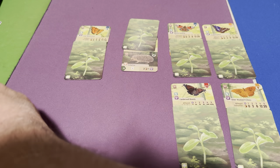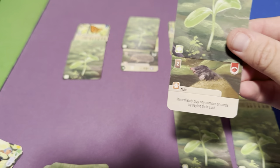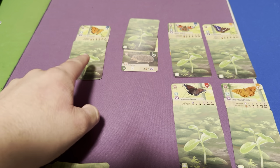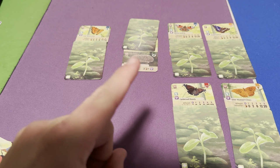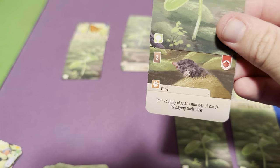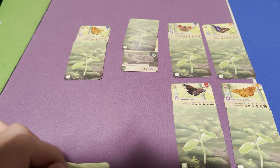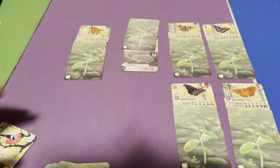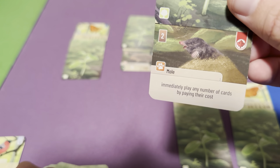There are ways to mitigate and make this strategy useful. The best supporting card is the mole, because it lets you play all the cards in your hand that you can afford. Since butterflies are free to play, if you had all five different species in your hand after playing the mole, you could play all five in one turn. That is powerful — you could score all your butterfly points in a single turn. The mole is almost a must-have for this strategy.